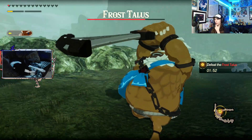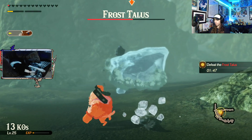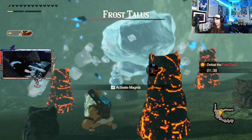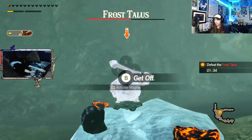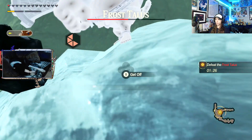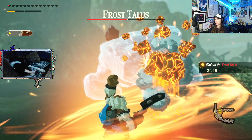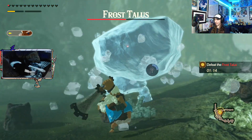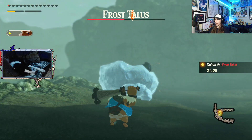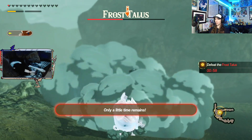It doesn't seem like the frost effect is going to kill - it's just going to keep you down to a quarter heart. So as long as we keep them from ever attacking we're golden. There's one frost pebble behind me I'll deal with just to make sure. Oh there's a time limit, I'm just now noticing. The rook might straight up not be strong enough to bring down the talus's HP in time even though I'm doing things almost as fast as I can.